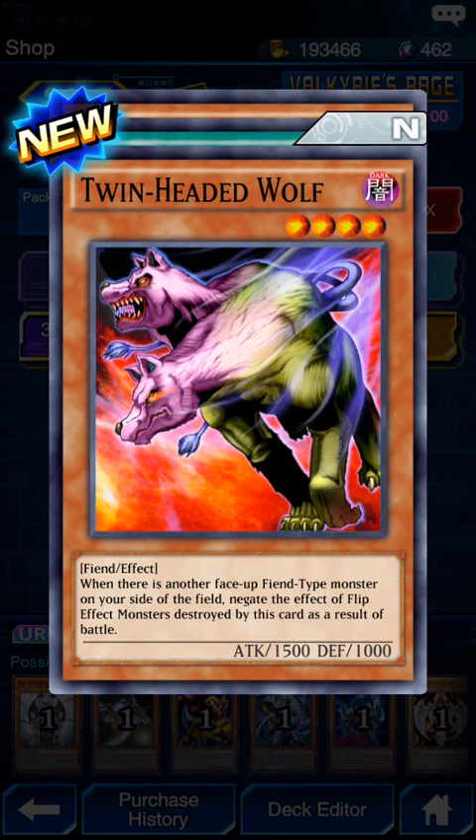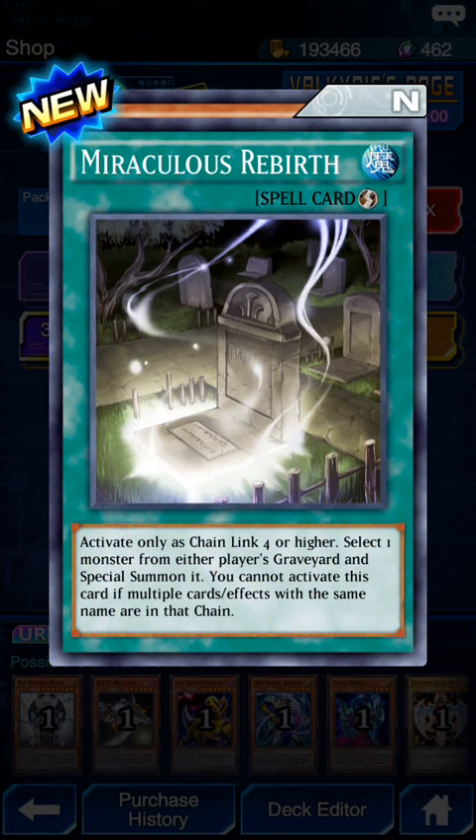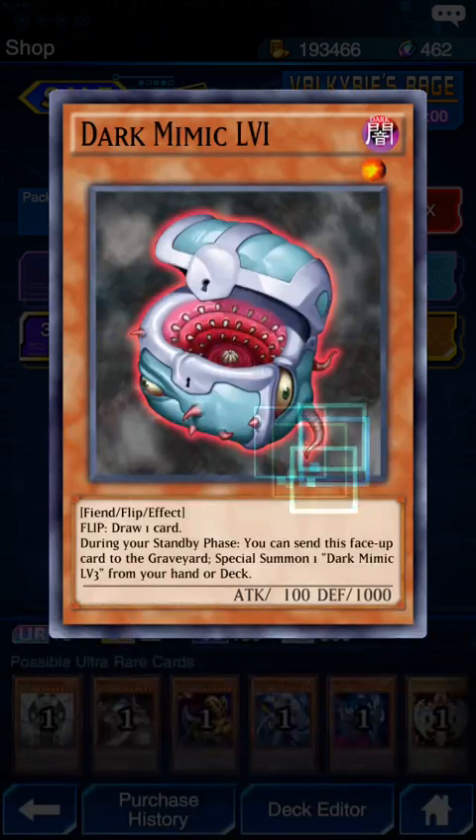Twin-Headed Wolf: when there's a face-up Fiend monster on your side of the field, negate the flip effects of monsters destroyed by this card's battle. Activate for a four-link or higher - select one monster from either player's grave and special summon it. You cannot activate this card with multiple card effects of the same name in a chain.